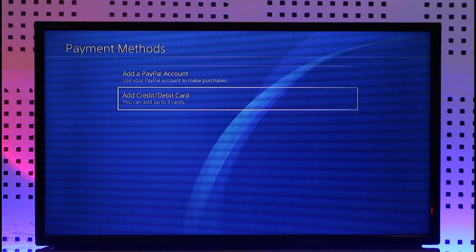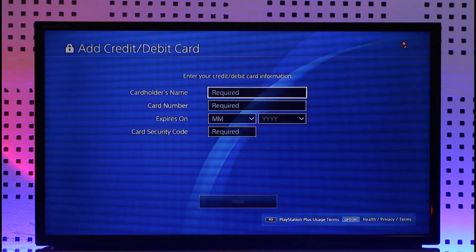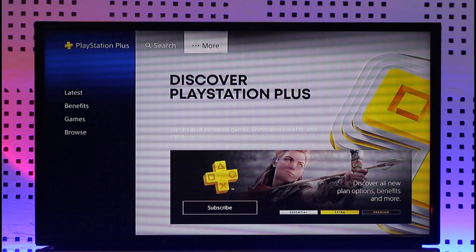If there is a certain payment method that you've added, such as a credit card, you will be able to remove it by just hitting the options button. If you don't see a payment method, it's most likely because you haven't added one. You can also choose to add a credit or debit card, depending on whatever you prefer.